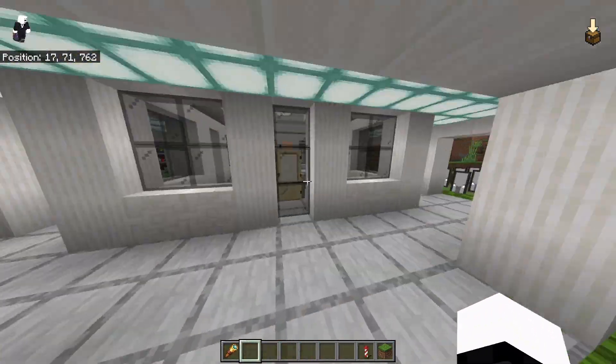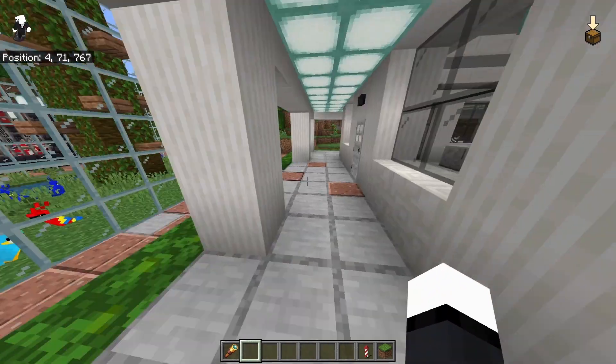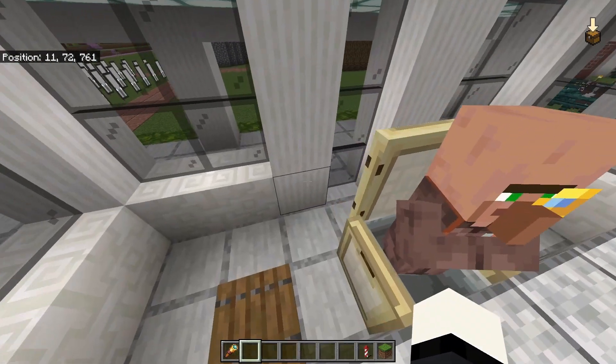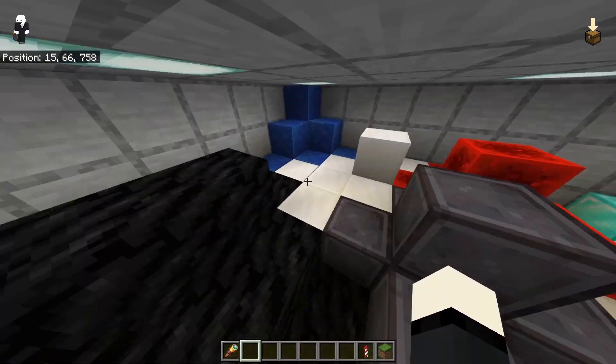Is this like a... I think this is a bank. Where's the front of it? It's over here. Yeah, this is a bank. What's this? This is where all the — this is the vault.